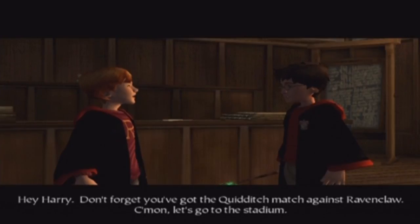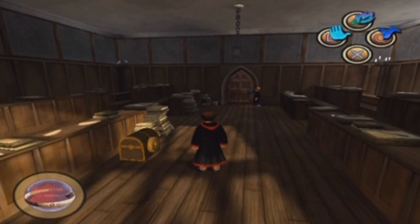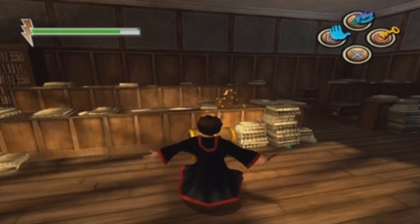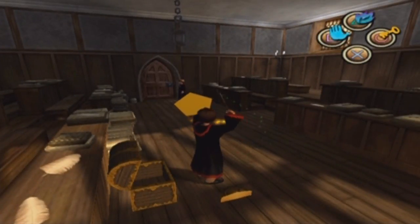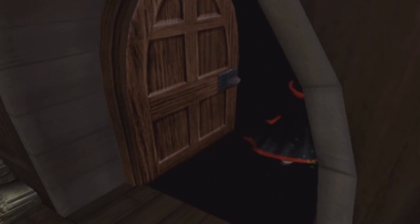Hey Harry, don't forget you've got the Quidditch match against Ravenclaw. Come on, let's go to the stadium. So we have Quidditch yet again — we seem to have Quidditch every day. But first, before we leave the classroom, we're going to use Alohomora to open up this chest. We actually haven't used Alohomora before in this Let's Play, even though we got it a while ago. So that's wizard card number 26. Four more and we will be able to get more health.